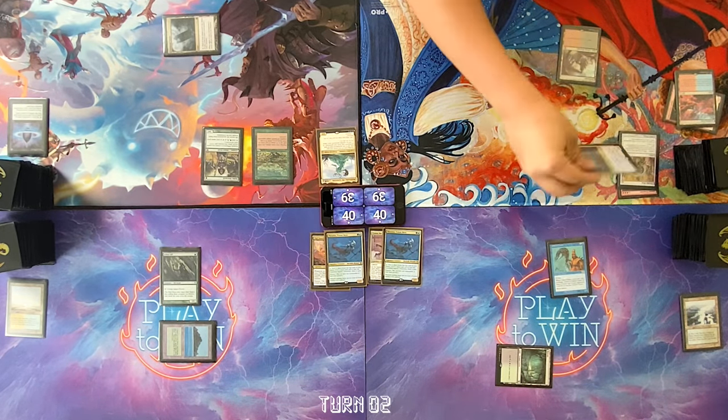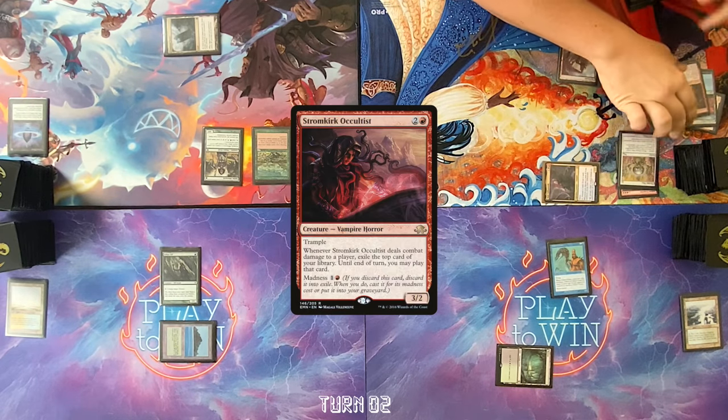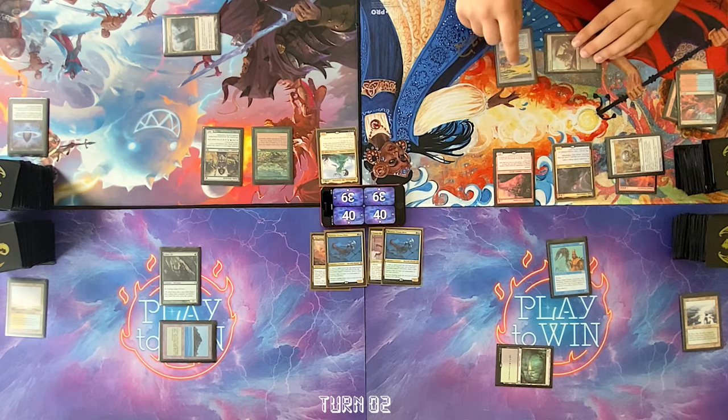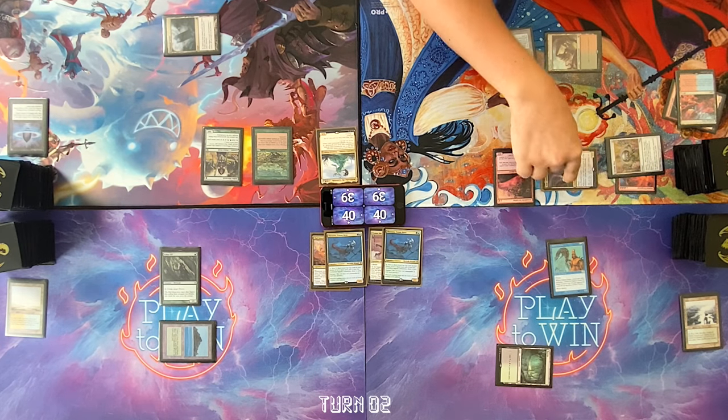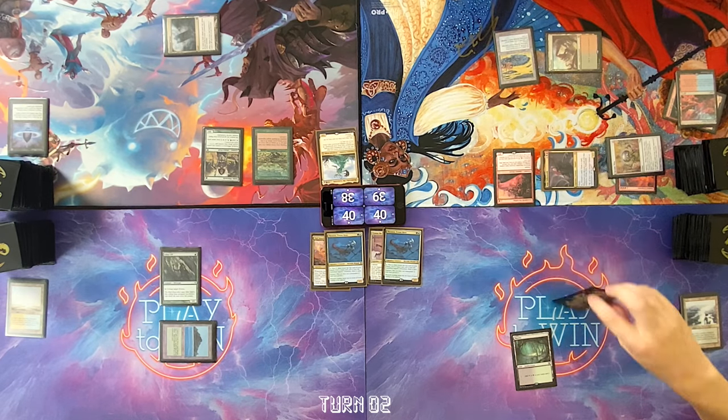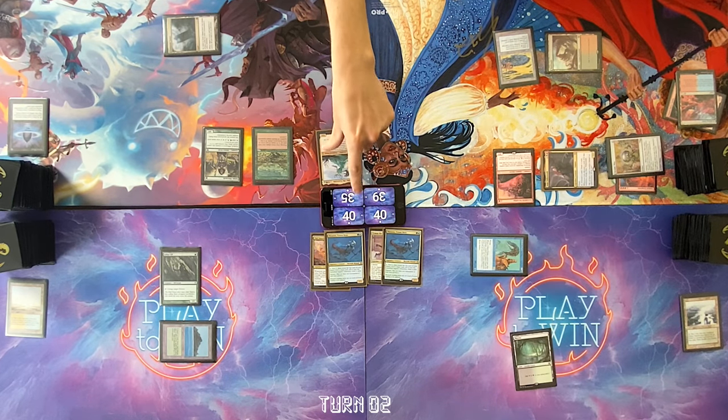Pass turn. Draw. I will activate Anya, discarding Stormkirk Occultist. Cast, draw, untap. Play my land for turn, go to combat, attack Tyler for one. All right, draw for turn, go to combat, attack Tyler for three. You dick. Pass the turn.